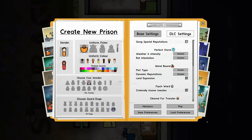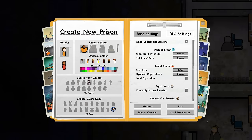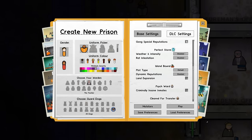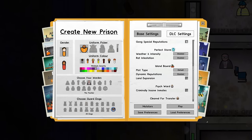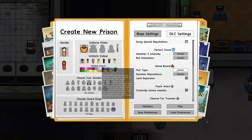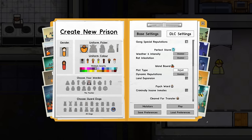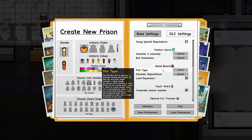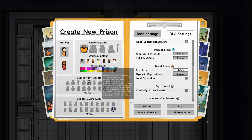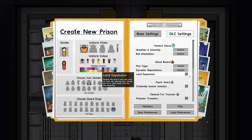You might think you can call in special forces via helicopter on an island plot, but you can do that on a default plot — just place a helipad. The cliff edges also work on a default plot. So we're sticking with the default plot because I don't want the water reducing the amount of land we have. We've already got a limited amount of space, so that's why we're not going island.